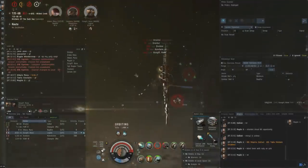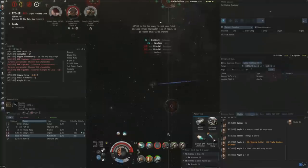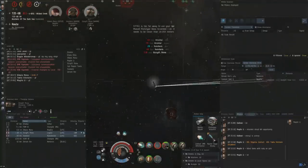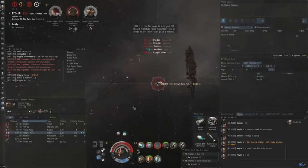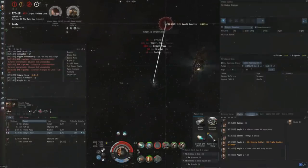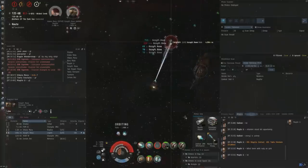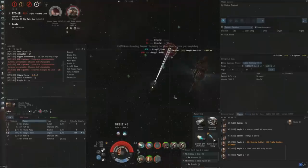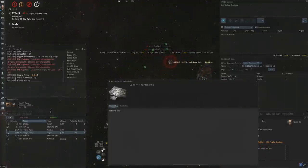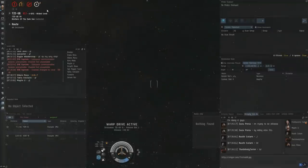I'm mostly including this fight just so you can see how important the web is — the Malediction actually ends up getting out, burning away outside my scram range. I switched my neuts onto the Legion and reloaded to thermal, but I was pretty sloppy with the reload — I accidentally reloaded to EM Rage, and I didn't have many missiles left of that category, so I wasted quite a lot of time. I still would have died regardless, but it just shows you how important the web is for the Cyclone. I hope you enjoyed watching this video.